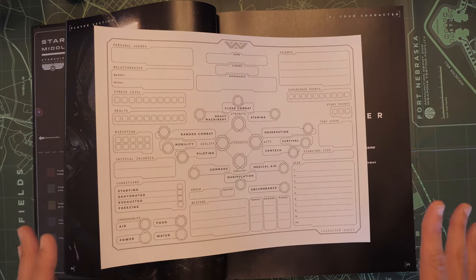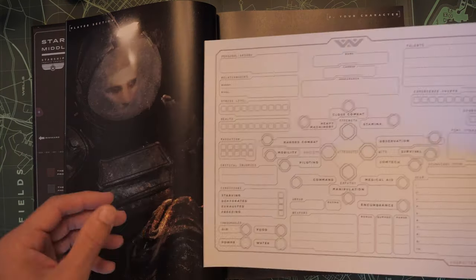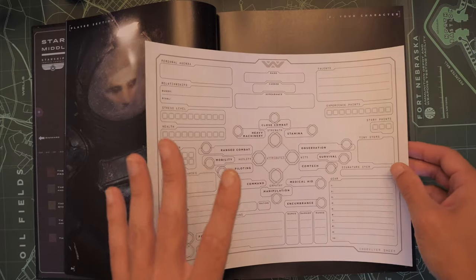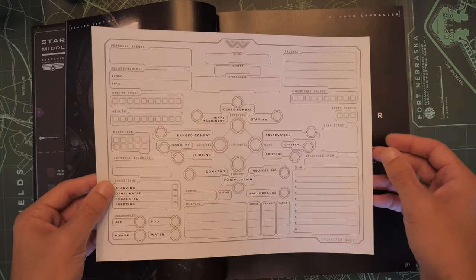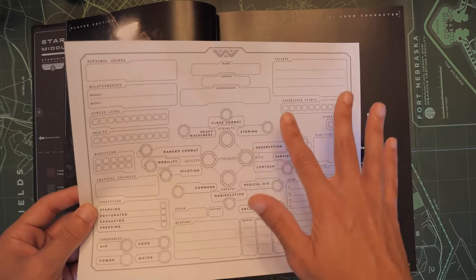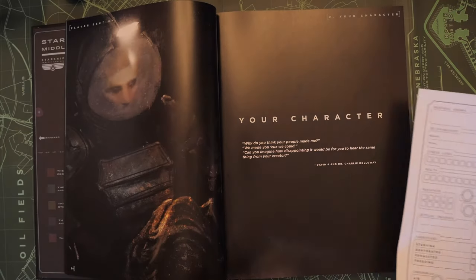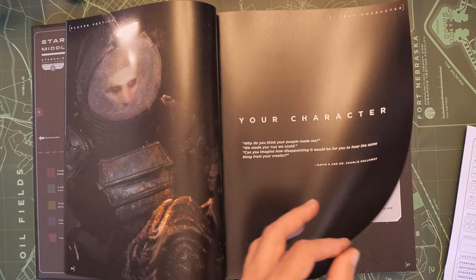In campaign play, each player builds their own character and records it on the character sheet. This is the printer-friendly version, which is why it's all white. The actual one in the book is black with stars in the background and it's really cool, but that would totally kill my printer's ink. So we're going to use this one.